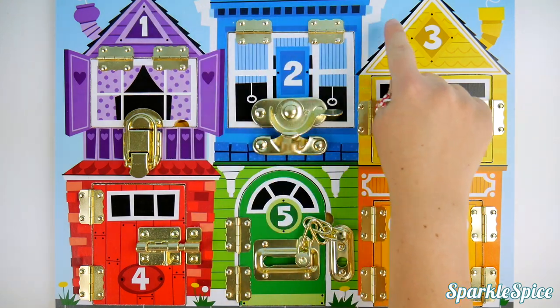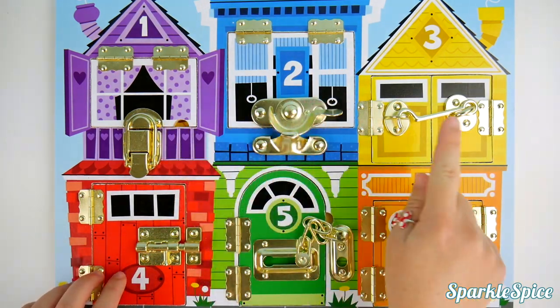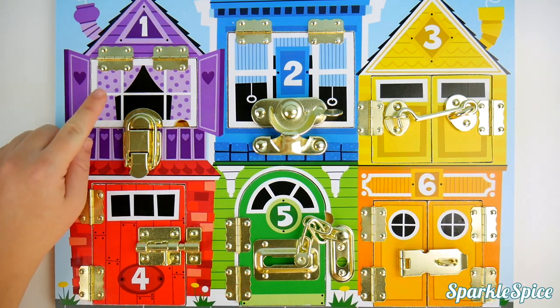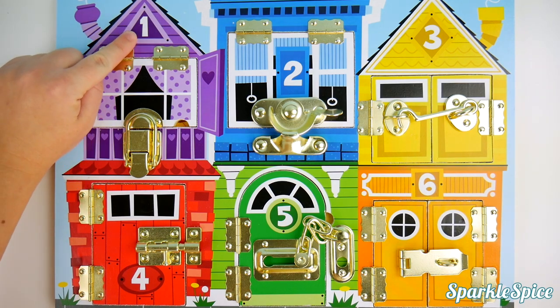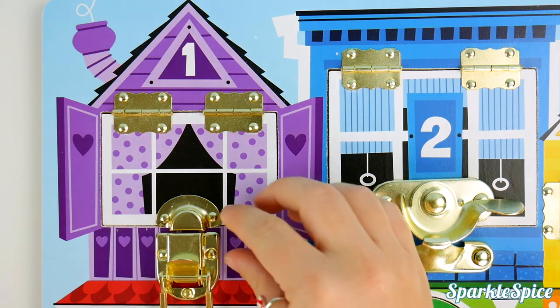Today I have this fun board with houses of different colors and numbers. They even have these fun locks on them. Let's take a look at our first house — it's purple and has a number one on it. Let's open up the lock and take a look inside.